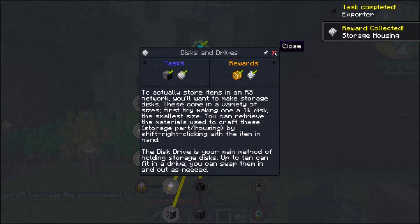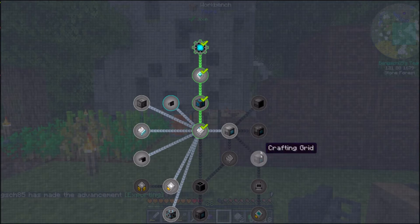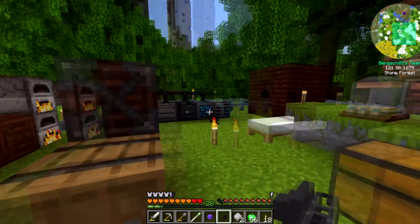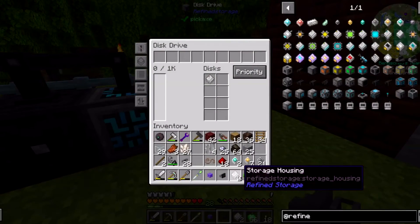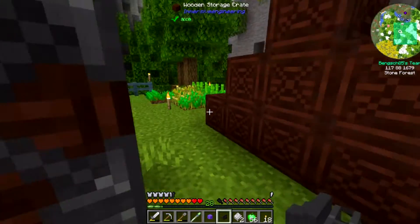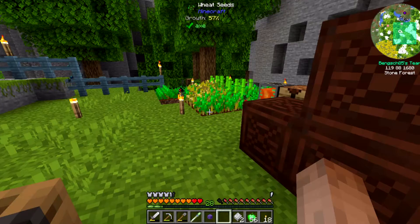So we need one of these and we'll make the disk drive. We're going to put the disk drive down, and we're going to put the disk in it — so now we have the ability to store stuff in here. What did we get? A couple more disk drives. Now they want us to make a grid — which is good because I want to make a crafting grid. We got some more storage housings too. Oh, we got an exporter — that's nice!